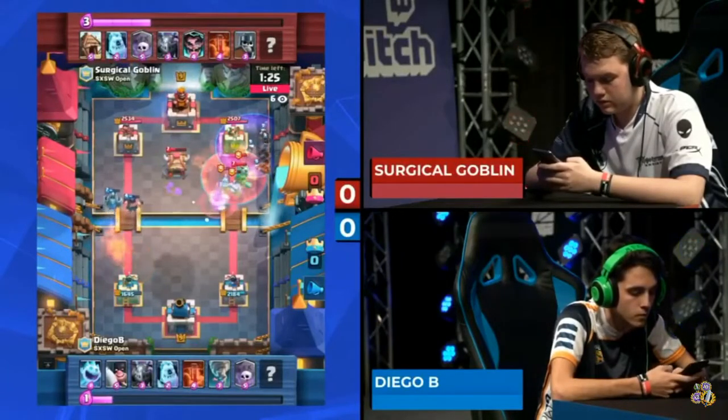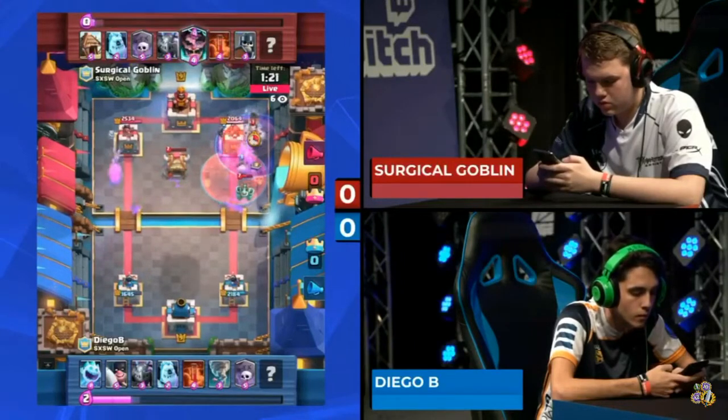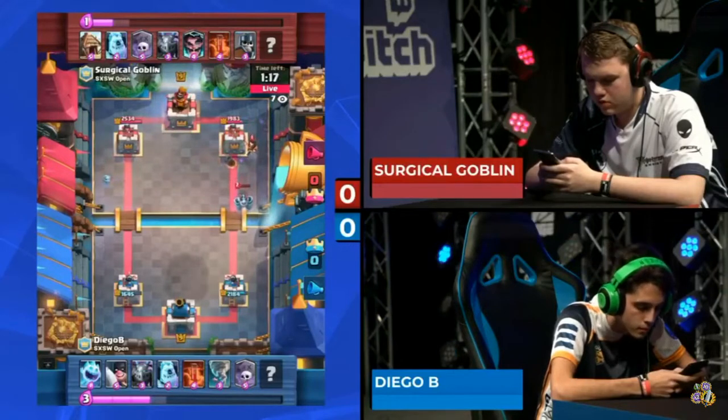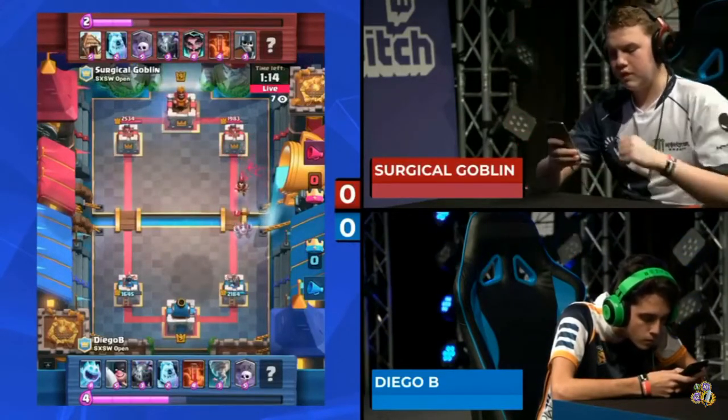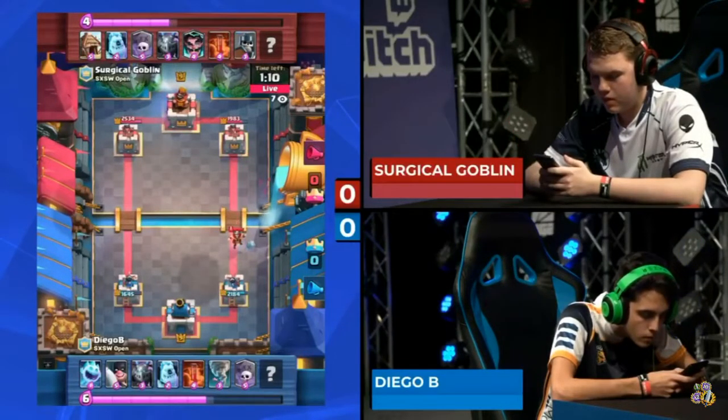It's a graveyard mirror and skeleton spam, and there are a lot of skeletons spawning on the right-hand side. They're going to get a little bit of chip damage. The electro wizard comes in and shuts down the bulk of that push. The electro wizard coming in on the backhand side — is it going to be dealt with by an ice spirit?